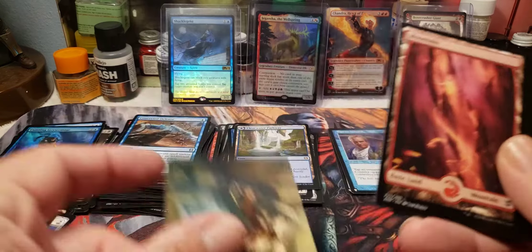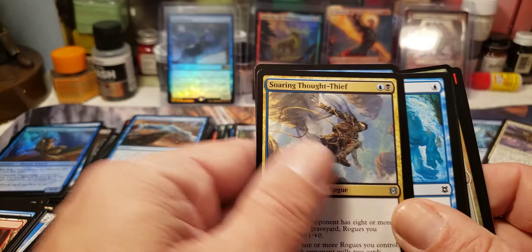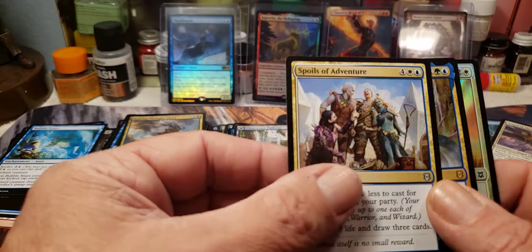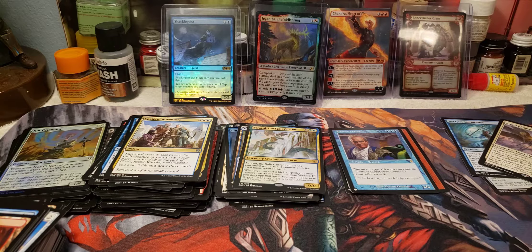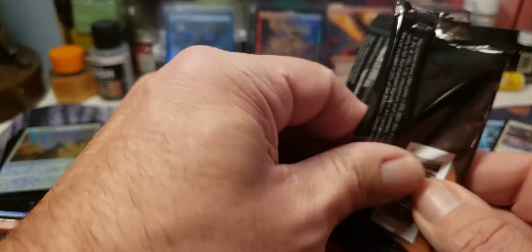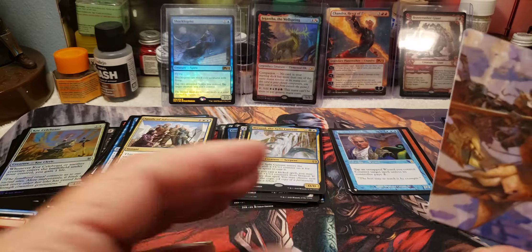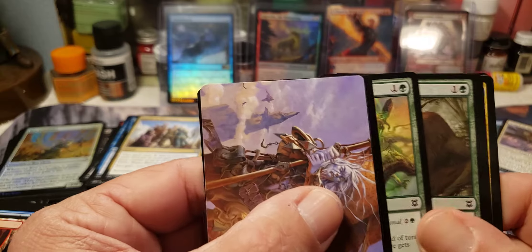Nice art card there. There's the commons and some uncommons. Looks like we've got Spoils of Adventure, Verizal the Split Current as our rare, and just a foil — no Mythic in that one or anything off the list. I hope you guys enjoyed the World Series, that was awesome. Congratulations to the Los Angeles Dodgers. If you guys are new to Magic the Gathering, there are plenty of videos out on YouTube right now that can help guide you into how to play the game.